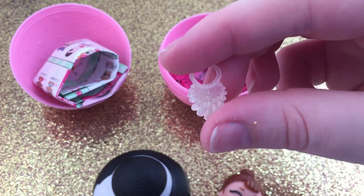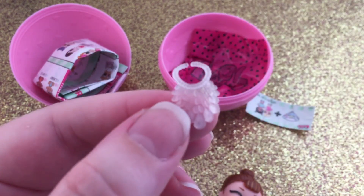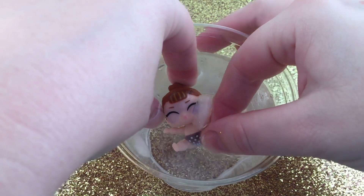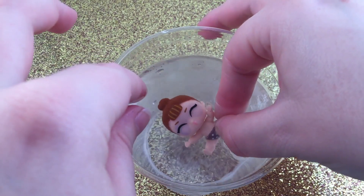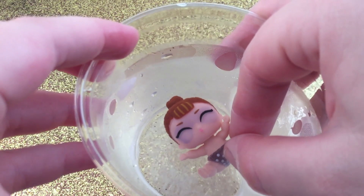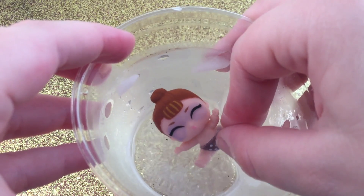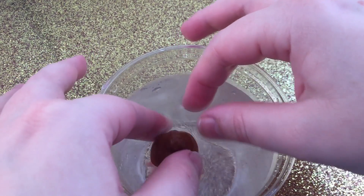We get the same necklace that came with Little Crystal Queen. Her diaper is changing purple, and her face changes too — it looks like she has a black eye, like someone punched her. It's supposed to be a sleep mask, I think, but it just makes it look like she got punched in the face.